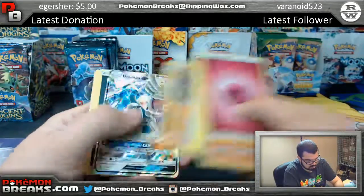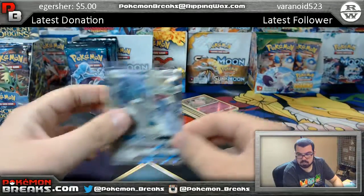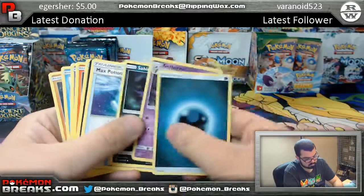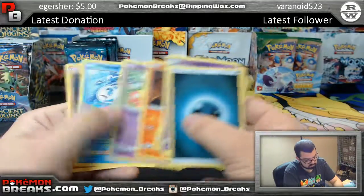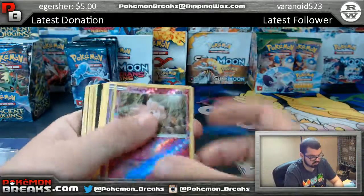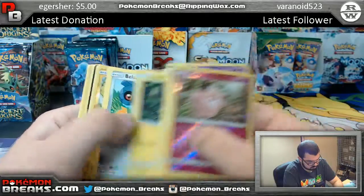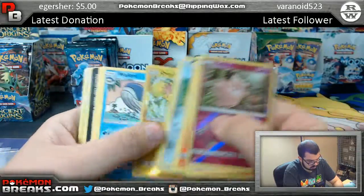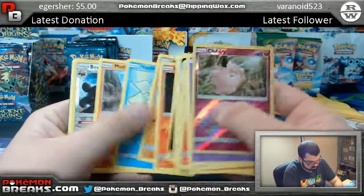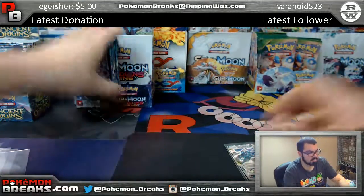Machoke and Drampa going to colorless, let's go to Michael. Clefairy, Oricorio, Oricorio, Wailord, Bewear, Whiscash — and that was the first half of the box.